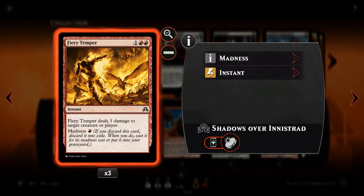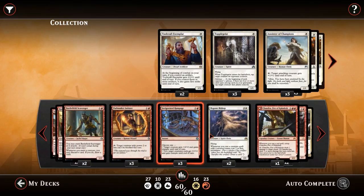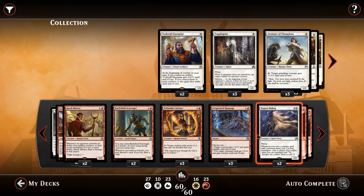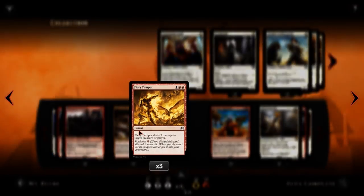Next we've got Fiery Temper. For 1 and 2 red, instant speed, Fiery Temper deals 3 damage to target creature or player. It's a nice little burn spell, but it does have a madness cost — for 1 red, if we discard this card, we can cast it for that instead of 3. So we get a nice cost reduction, essentially turning it into a Lightning Bolt. Battlefield Scavenger is the main way to discard it, but having it available is quite nice.